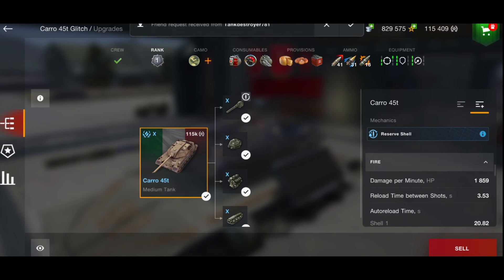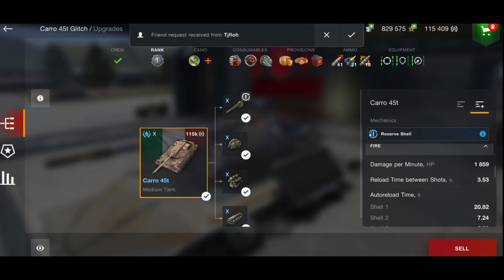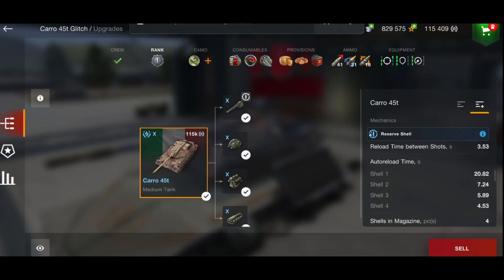It is an auto reloader with 3.53 seconds between each shot. If you shoot that first shell — which you shoot last — you've got a 20.82 second reload. That is absolutely massive, which is why you need to avoid it. You should shoot shells 4, 3, 2, then wait — because if you shoot that final shell you've got over 20 seconds of reload, whereas waiting gives you roughly 11 seconds instead.